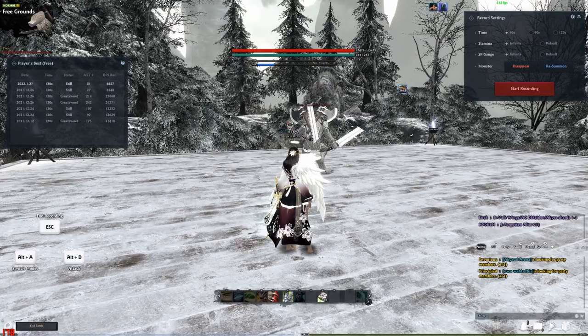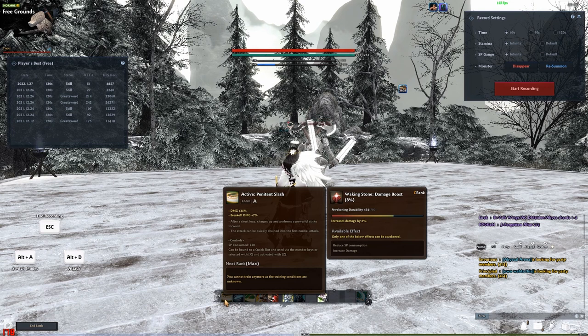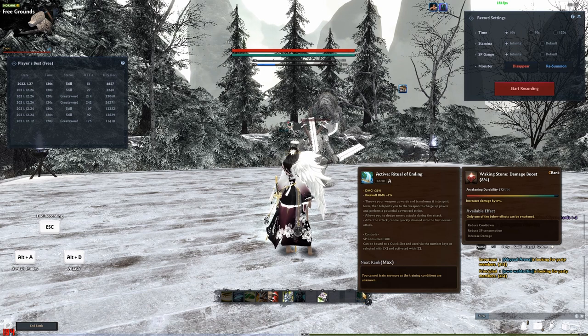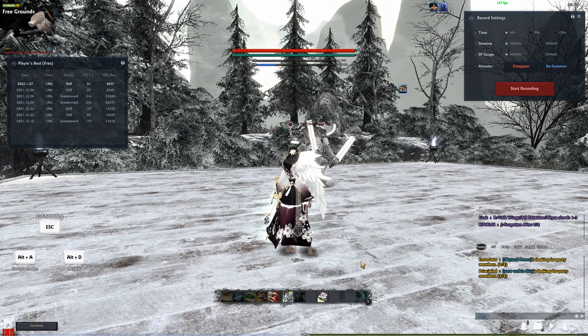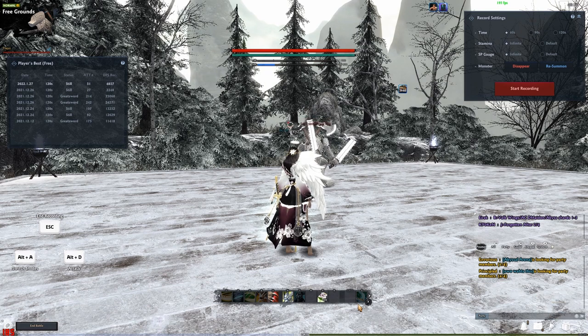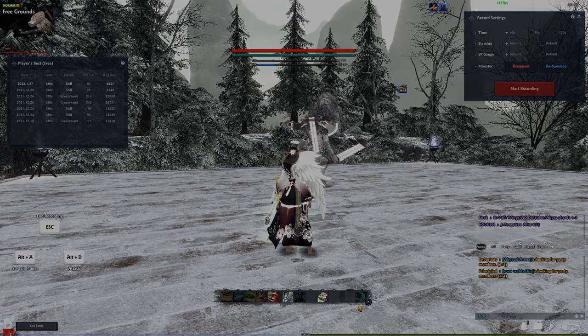All of Dana's SP skills have recovery at the end — every last one of them. The recovery is long enough that if you use them in an unsafe spot, you won't be able to block, dodge, or do anything to protect yourself. Even though you can go straight into a light attack after, a light attack doesn't give you block frames. So you have to be careful about when you use these moves — even though you should use all of them every time they're off cooldown, you have to make sure you're in a safe position.